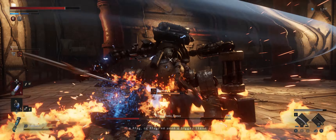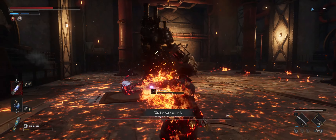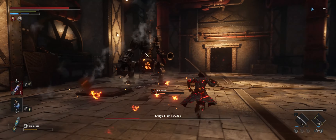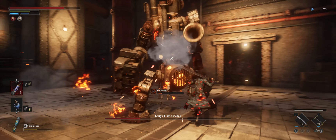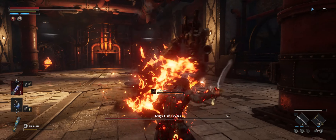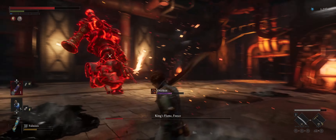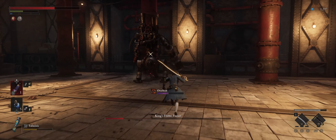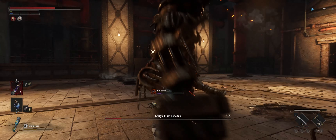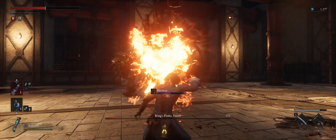Deal as much damage as you can in that transition. But when your specter is about to die, run back and get fully healed up, because once the specter is dead your prime goal is to do as much DPS as possible. Hopefully you've saved 1 or 2 fable charges so you'll be able to dish out a lot of damage, and you will get that boss kill on Fuco and put him down for good.